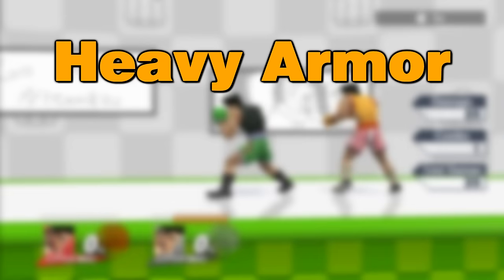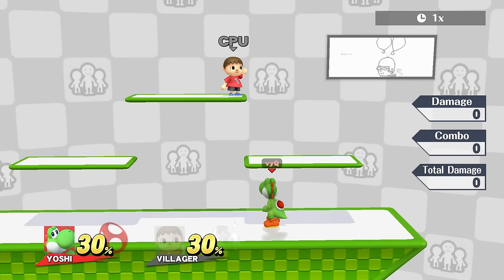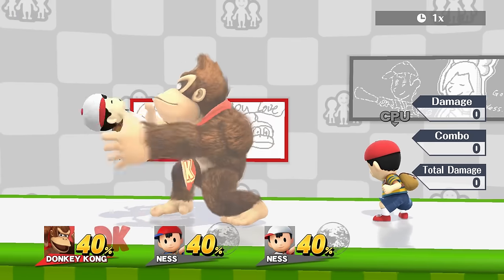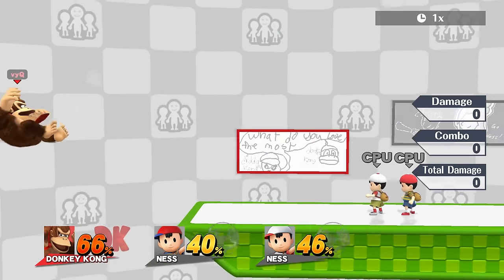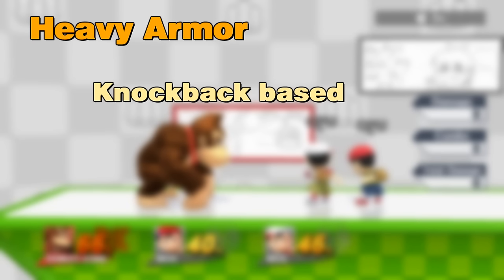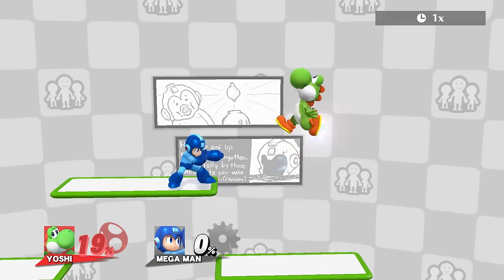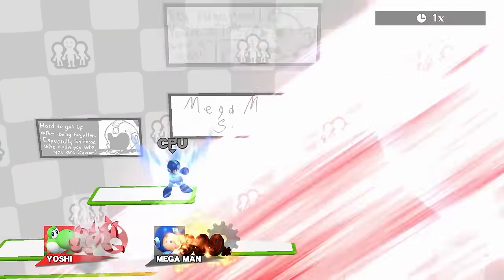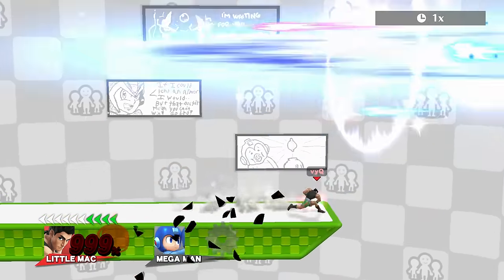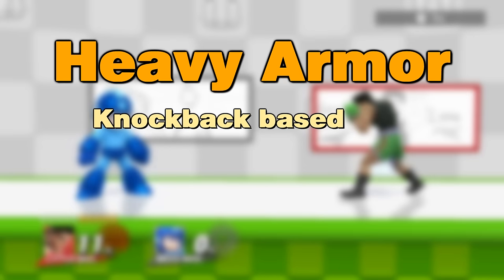Next up: heavy armor. Heavy armor is similar to super armor but it has a cap — a point where it isn't active anymore. So if a move is strong enough, it will ignore the heavy armor and the character receives full knockback. There are actually two different types of heavy armor: knockback-based and percent-based. Knockback-based heavy armor breaks if a move simply has enough knockback, no matter the percent it deals. Percent-based heavy armor breaks if a move deals enough percent, no matter the knockback. Let's start with knockback-based heavy armor.